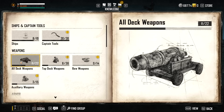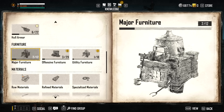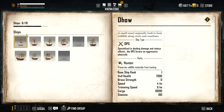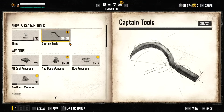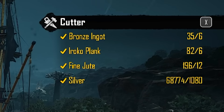In the codex you can find ships, deck weapons, hull armors, major furniture locations, blueprints, and materials. You can track almost everything. More specifically, let's go to the ships section. The ship I recommend is the cutter ship. Once you have the blueprint it will tell you what ingredients you need — in this case: bronze ingots, Irico planks, fine jute, and 1,080 silver. Tracking this adds a nifty on-screen tracker showing how much you have in storage and in total.